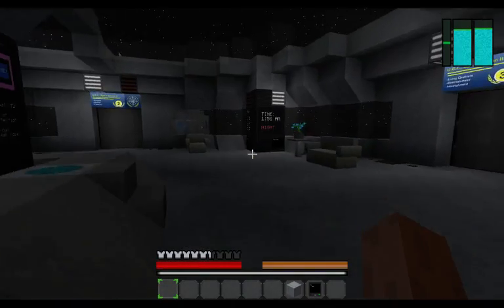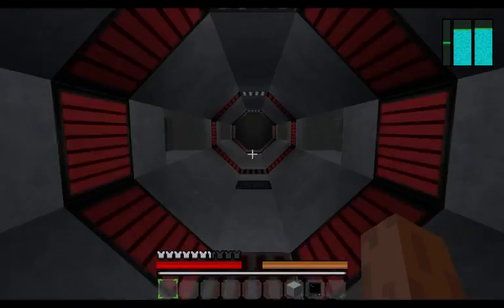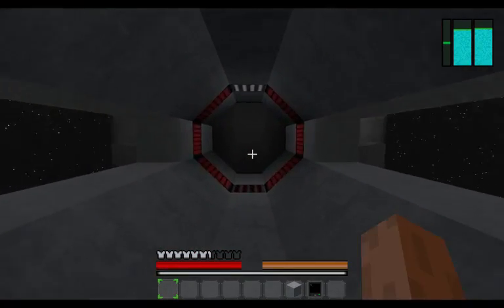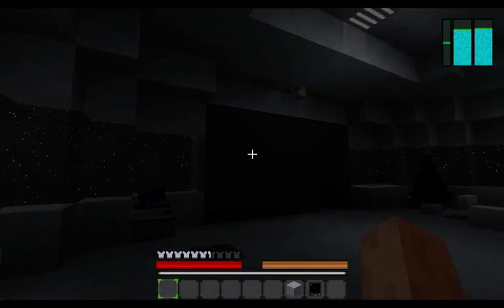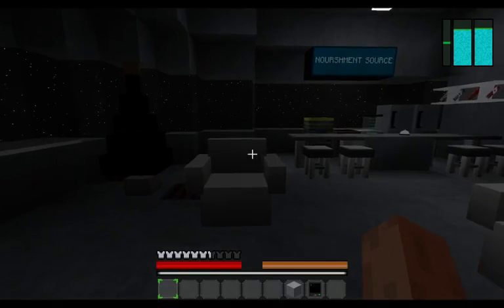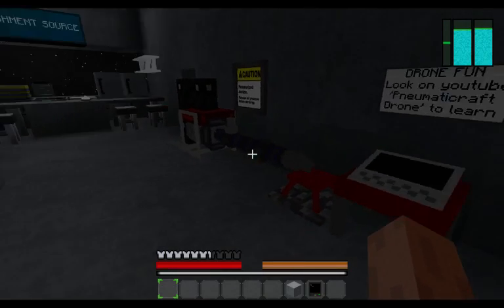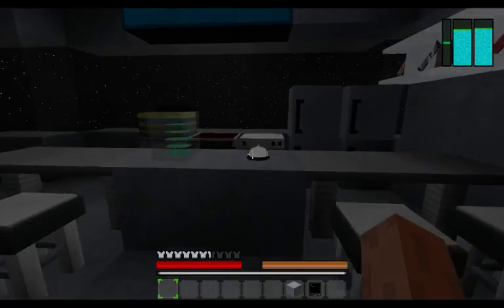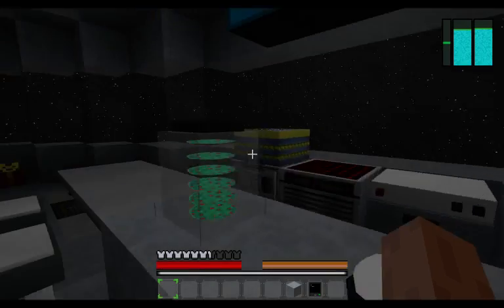Now I'm going to show you guys the living quarters, the entertainment room, and the nourishment area — the place you can eat and sleep. Here I have the web displays mod so you can access the internet from here. Here I have stuff from Pneumatic Craft to make some drones and have fun. And here is a place to eat with steak bars and stuff like that.